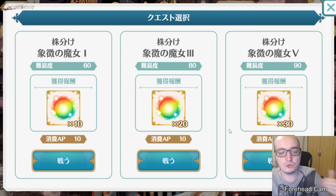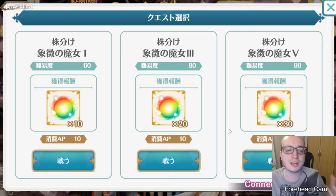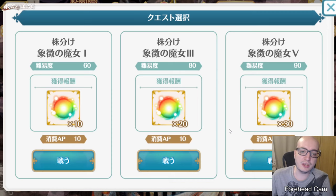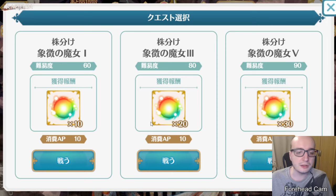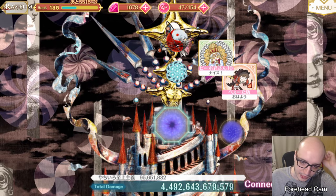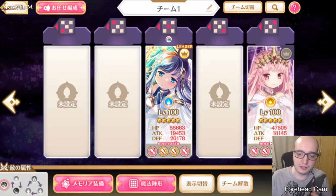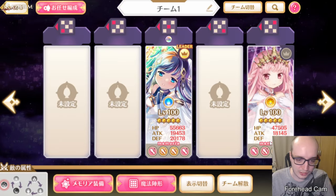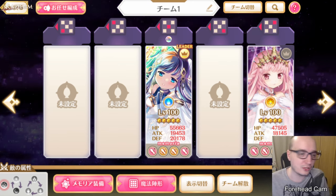In order to get these rings, you can play one of three different types of battles, and each of these are more difficult than the last. The easiest one is on the left, the medium difficulty is in the middle, and the hardest one is on the right. But even the hardest one is really, really easy, so just always play the hardest one. It's just a regular battle against a regular symbol Witch where you throw in your anniversary unit or any other unit that you have.